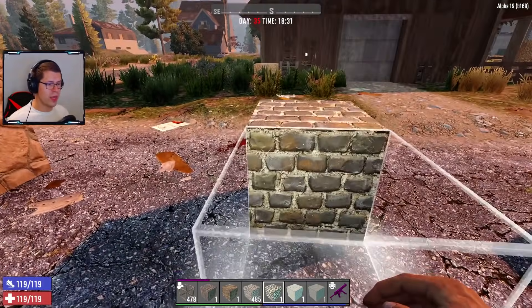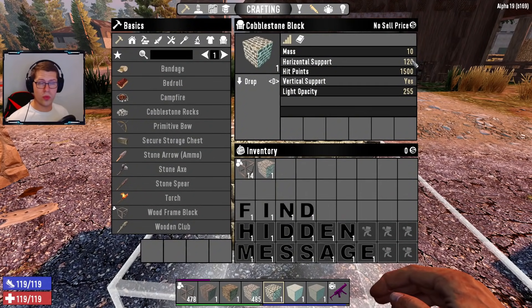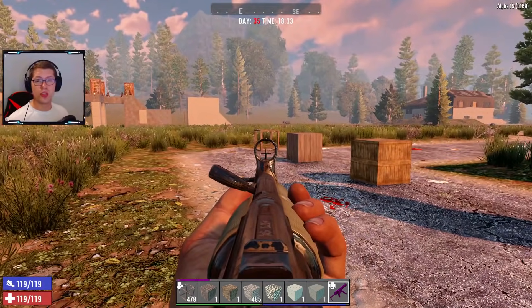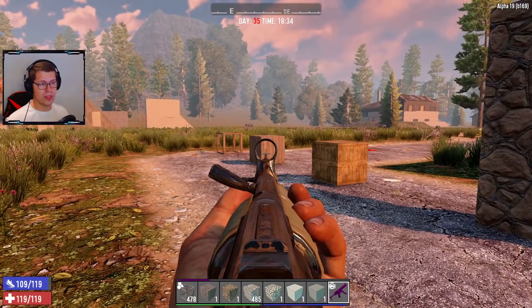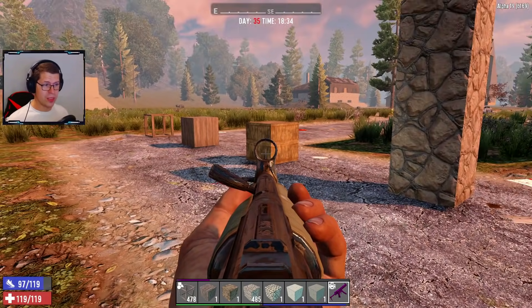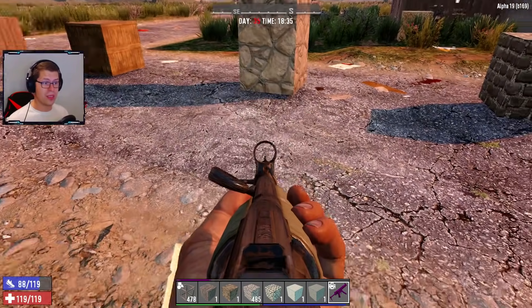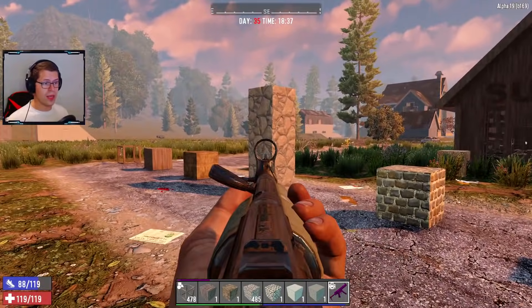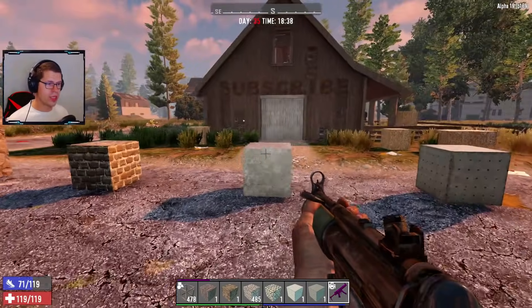So: wooden blocks, you can hold eight. Flagstone and cobblestone, you can hold 12. Let's check out concrete.